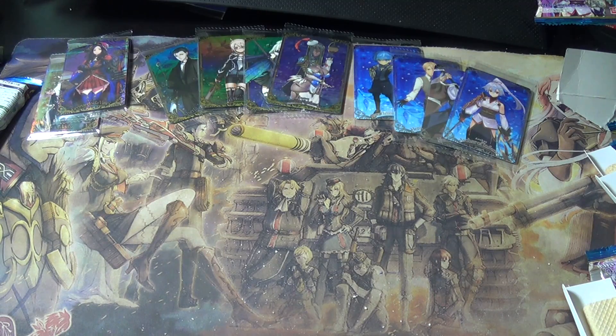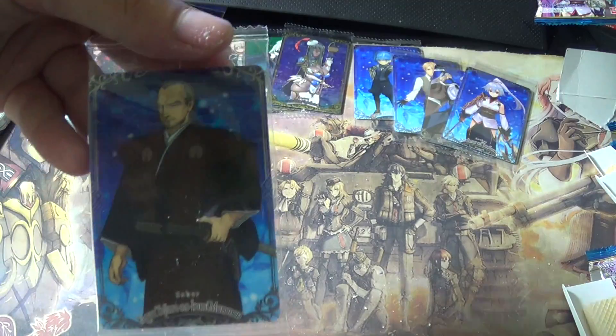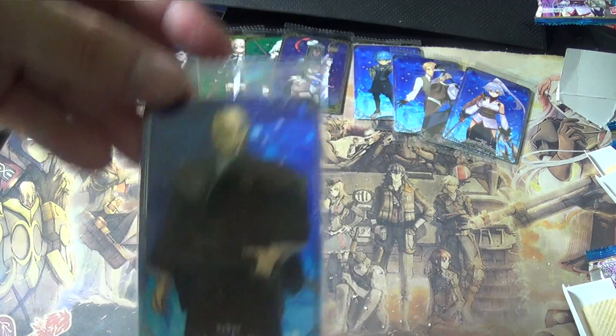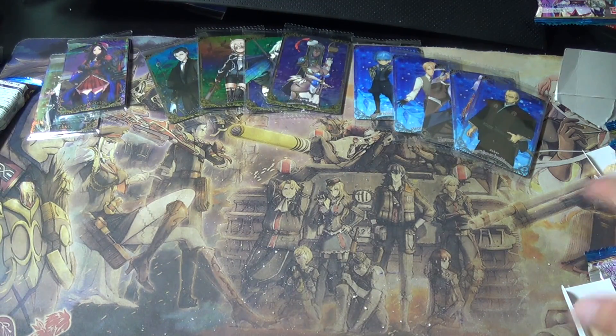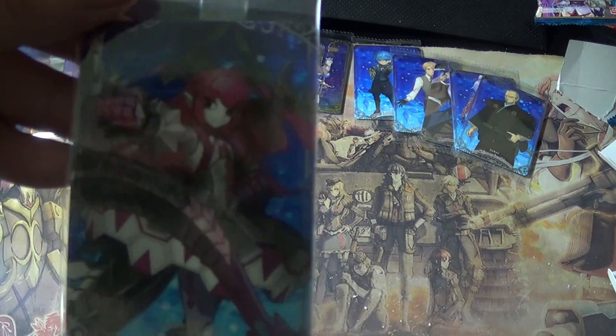Pack eleven — Yagyu! I didn't really want this but I don't have him either. I heard he's pretty good — I've never used him because none of my friends have him as a support servant. On paper he seems really good. Pack twelve — Mecha Eli! Yay!